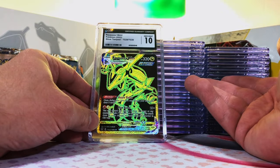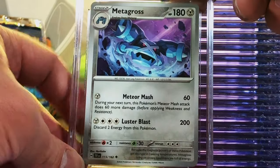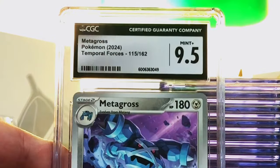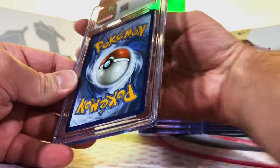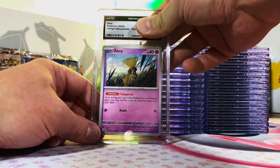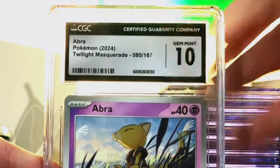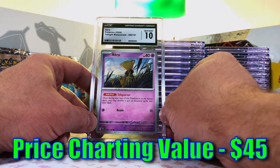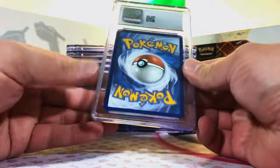We're scoring so many freaking 10s. Almost done with stack two. Metagross Uncommon from Temporal Forces — cool artwork, I like it. Nine five Metagross, last card in stack two. That has been absolutely incredible with the grades. Abra Common Twilight Masquerade — original 151, great artwork in my opinion. I'm thinking this is a 10. Gem Mint freaking 10! We cannot stop. It's an original 151 that I really like.